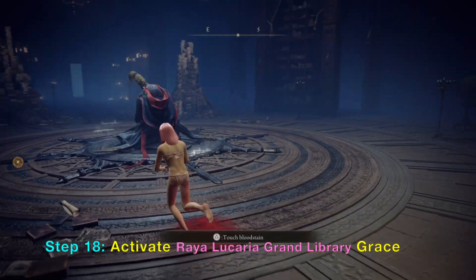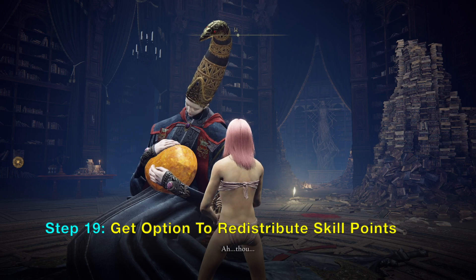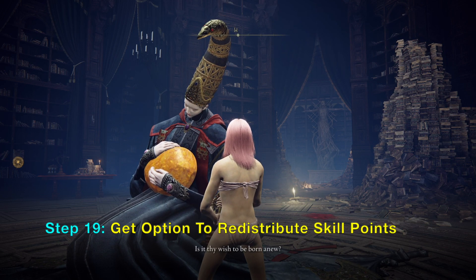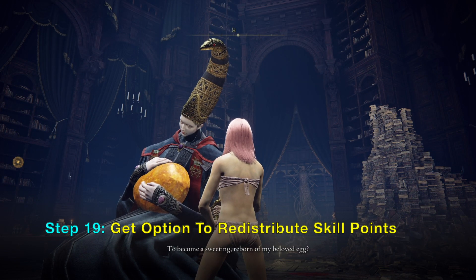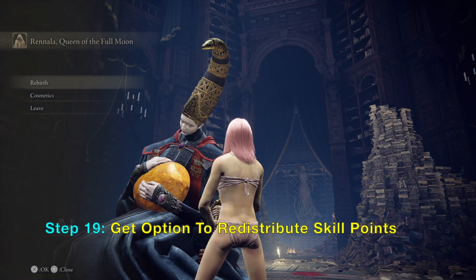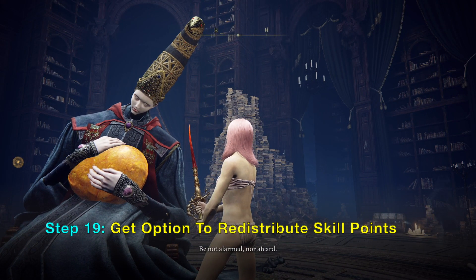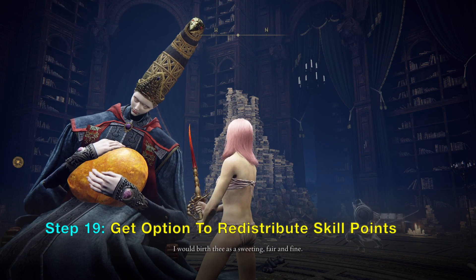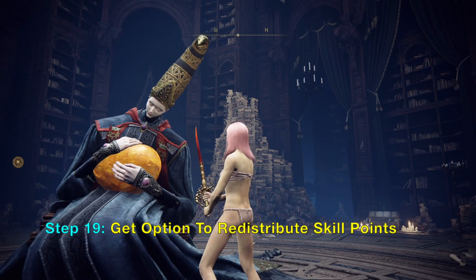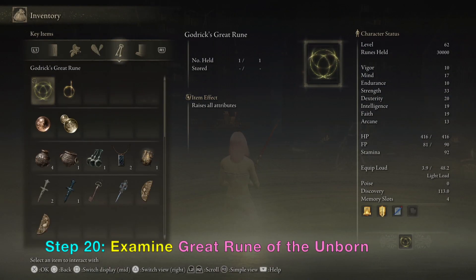The Great Rune of the Unborn allows you to respec your skill points. So if you have invested a lot into strength and dexterity and want to try out sorcery or mage builds with magic, you can talk to Rennala and respec your stats for your character. You can do this multiple times, and you don't need to activate her great rune because it already works when you talk to her. This is what the Great Rune of the Unborn looks like.